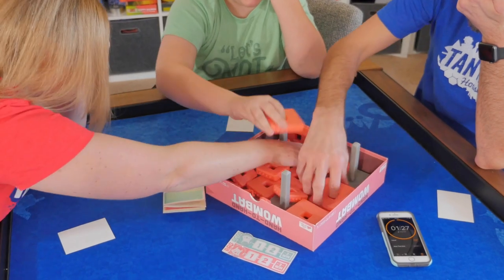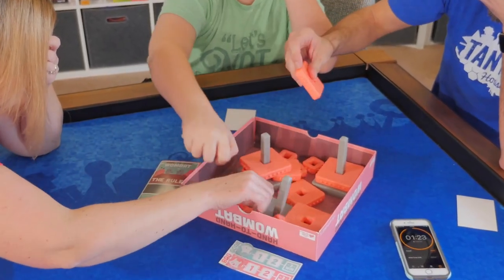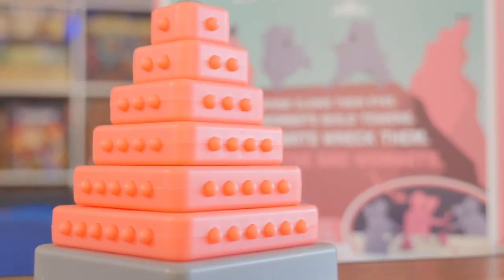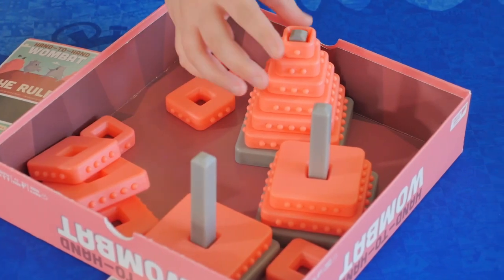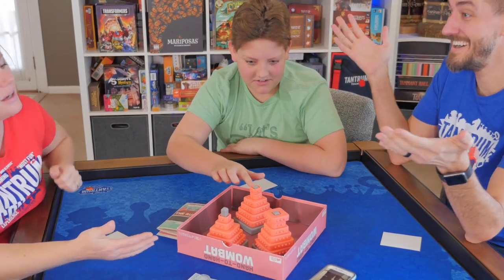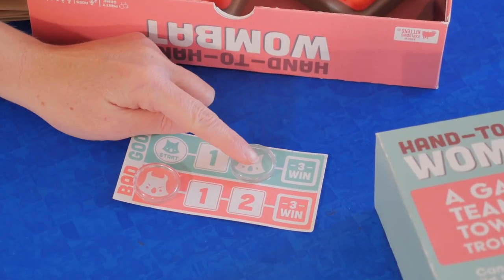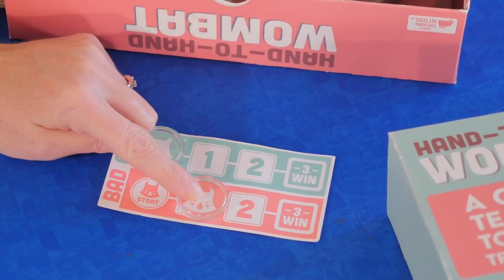With one hand over your eyes and one hand in the box, everyone will try to simultaneously build the three wombat towers, starting with the largest blocks on the bottom and working their way up to the smallest on top. When the timer stops, everyone opens their eyes to see what they accomplished. If they complete all three towers, they score two points. If they complete at least two, they score one point. Any less, and the wicked wombats will score.